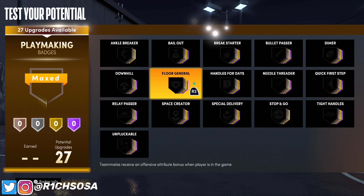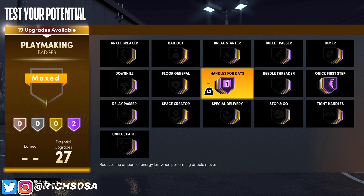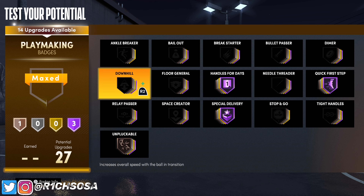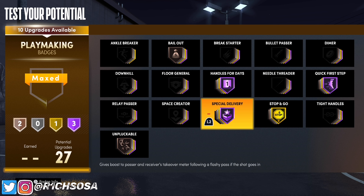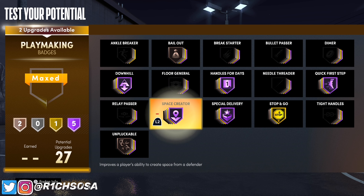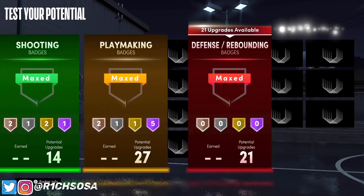For playmaking we got 27 badges to work with. I'm starting with quick first step on Hall of Fame as well as handles for days. With the remaining badges it comes down to your play style — if you want to break ankles go with space creator, or if you want to help teammates and get team takeover quicker go with special delivery. Bronze badges I like are unpluckable and bailout, then gold stop and go, and Hall of Fame downhill — or you could go with floor general and dimer. I'm going with space creator and silver tight handles.